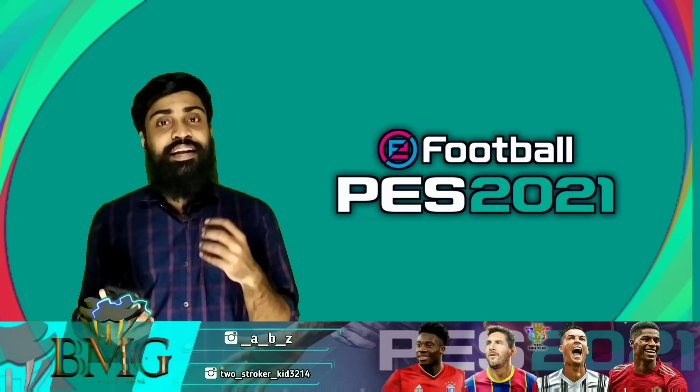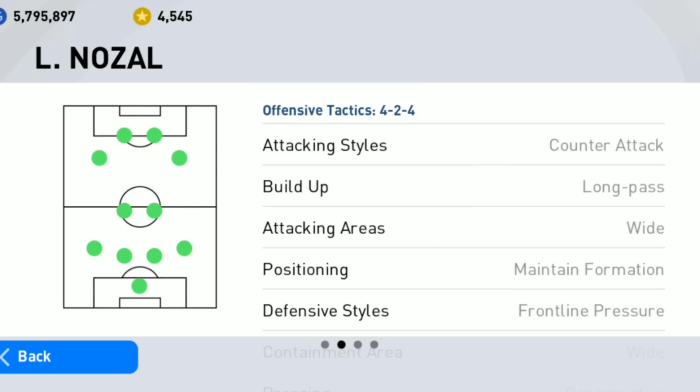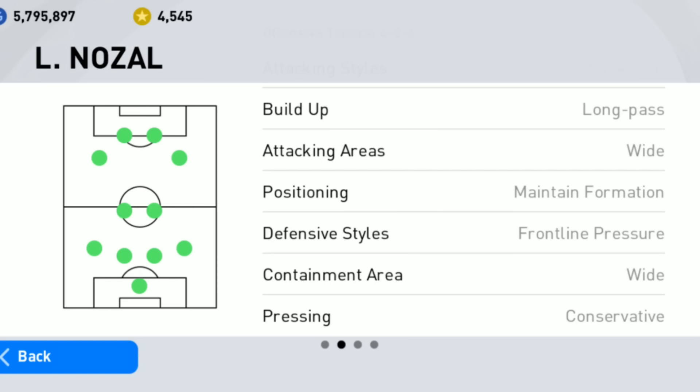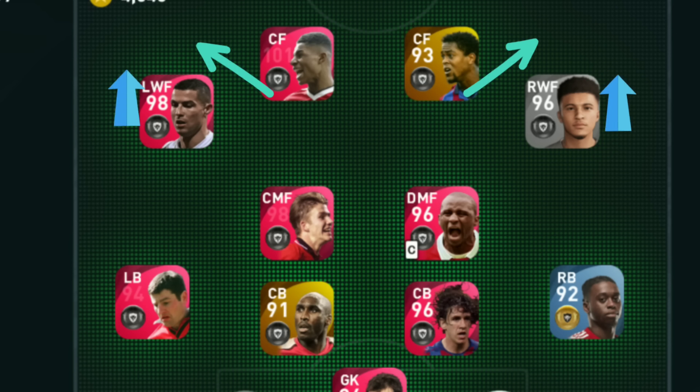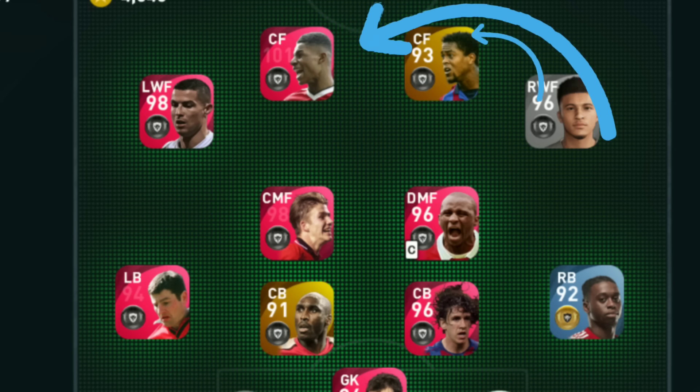I'll tell you about tactics. He said that he was a counter-attack manager, but he was able to attack with the manager. He will attack wide or center with a long pass, and will see the position when he is in the middle. When he is in the defense line, he will start running and see the line in the middle.